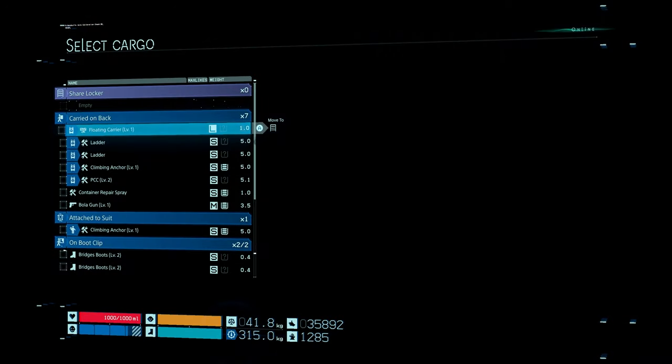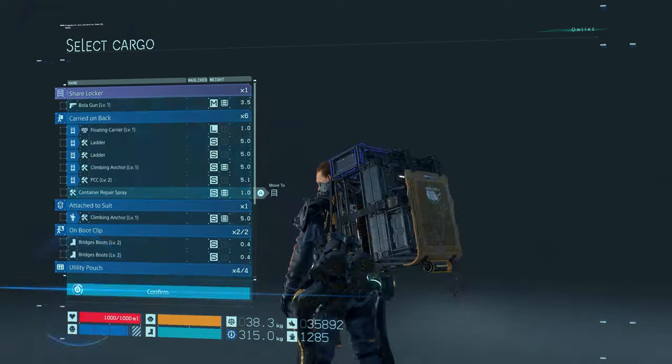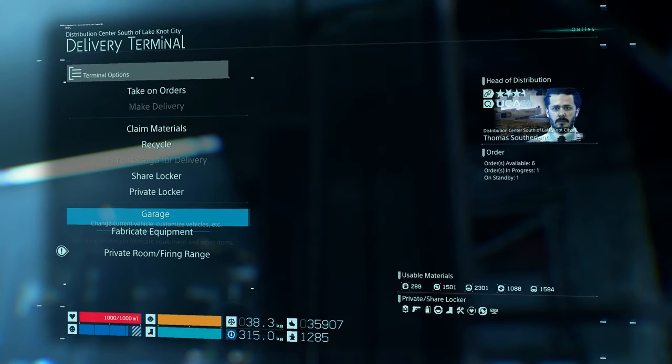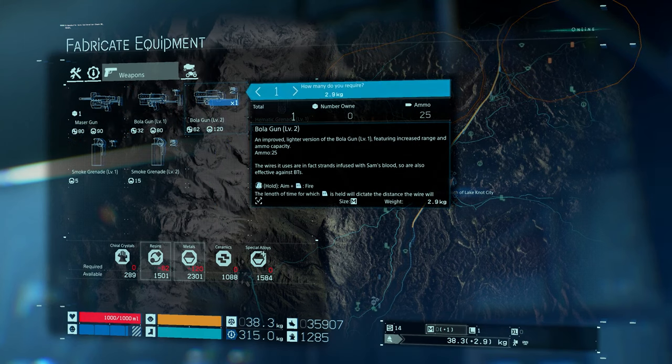There's a bunch of lost cargo I should probably have a look at — especially if I'm heading down to the film director. There might be some stuff going there. Let's place this bowler gun in the share locker. Didn't actually mean to do that — meant to make a level 2. I think I saw the mazer gun and the bowler gun and swapped them in my brain.